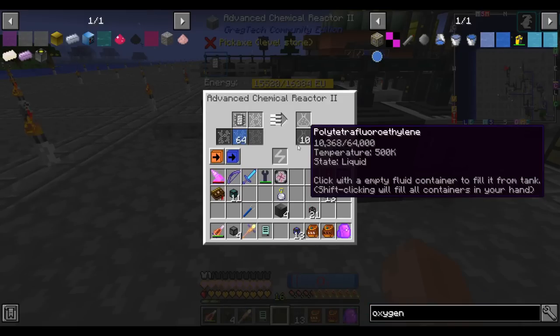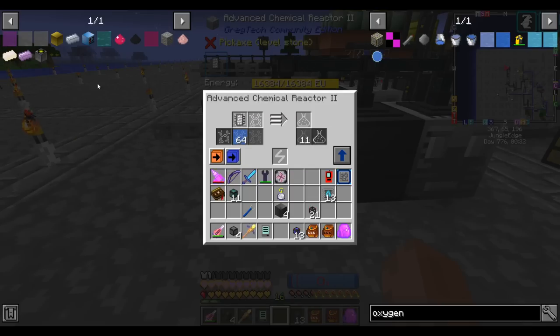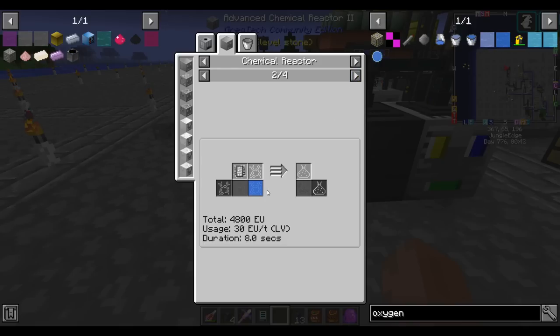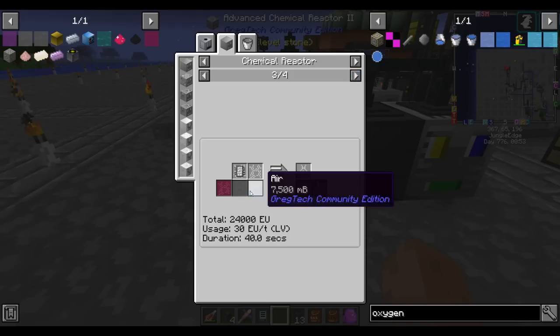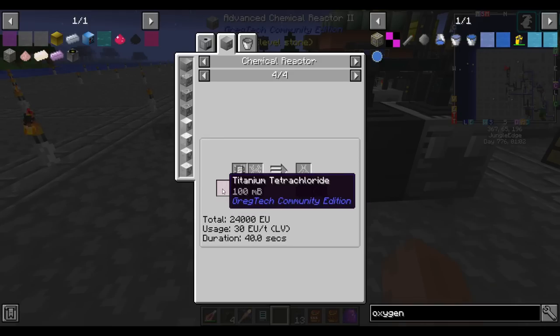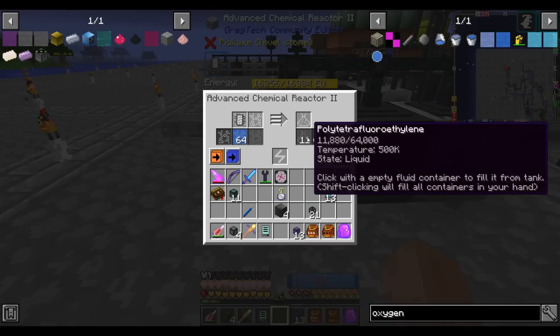I just throw the dilute hydrochloric acid away — I can't be bothered to reprocess it because both hydrogen and chlorine are completely renewable. Then we polymerize our tetrafluoroethylene with oxygen. We can later, if we like, add some of our titanium tetrachloride to make this process more efficient. With oxygen alone, per ingot of tetrafluoroethylene you get an ingot and a half of polytetrafluoroethylene. If you add titanium tetrachloride, you get a one-to-two ratio, but it uses some of your titanium. So I don't think I'm going to bother with that, but it is an option.